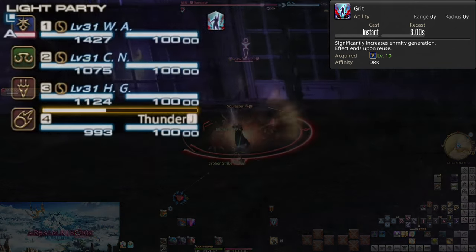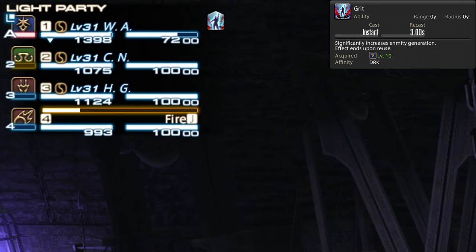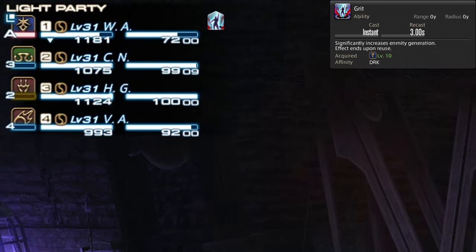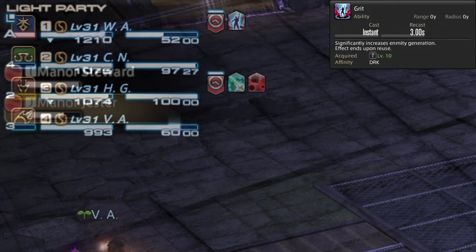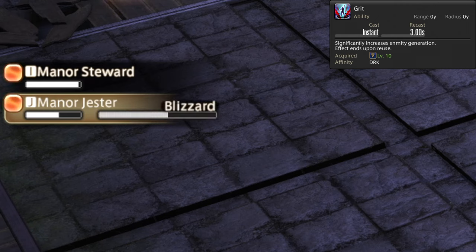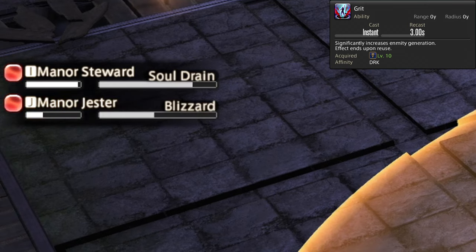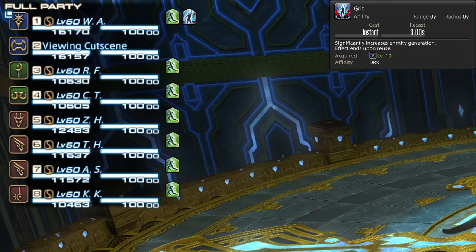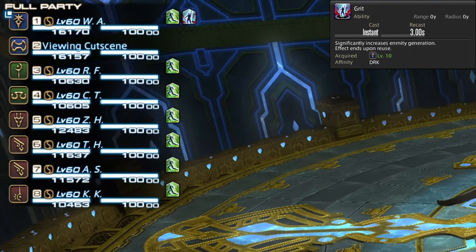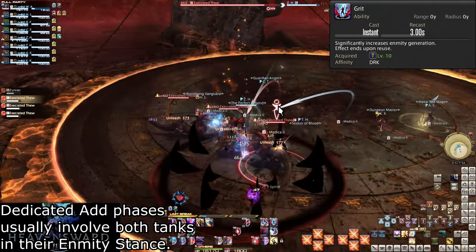The party list has an Enmity gauge. The Enmity of the current target will be displayed under your icons along with a number or a letter. You want to have an A, signaling you have the lead over anyone else. The enemy list also has an Enmity indicator. Anything but a red square is bad for you — red square is the leader, so you want every enemy to have that. The mentioned exceptions are in larger-scale content where there are 2 to 3 tanks, and you don't want to be fighting for the Enmity lead.